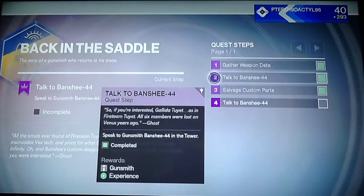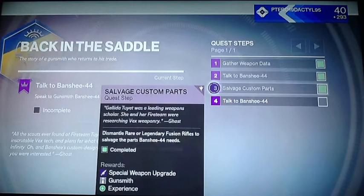Once you get enough kills with your Telementary of that weapon type active, you'll simply return to Banshee 44, and he will give you the next step, which you'll have to dismantle rare or legendary weapons of the type that he gives you.